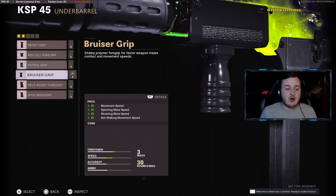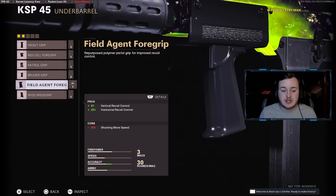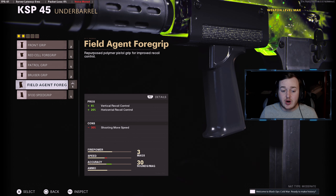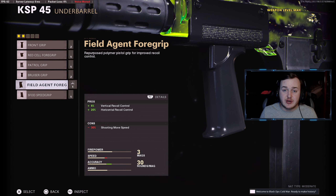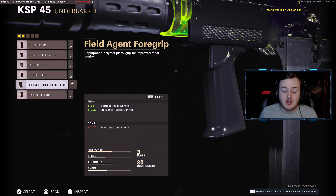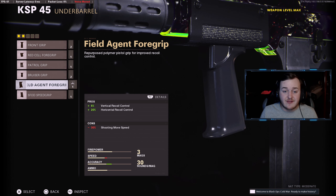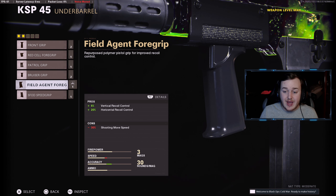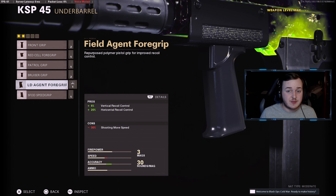For the underbarrel, add on the Field Agent Grip for 6% more vertical recoil control and 20% more horizontal recoil control. With the task force barrel, suppressor, and this grip all stacking recoil control, your weapon is not going to move. You'll see in today's gameplay that I'm not moving up at all and I'm getting a bunch of one-burst kills. This makes the barrel and the weapon in general 20 times better to use.